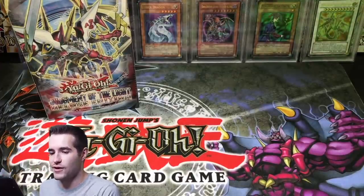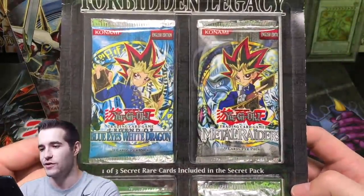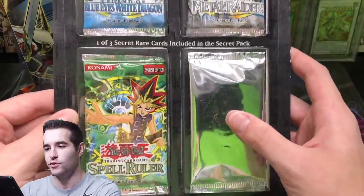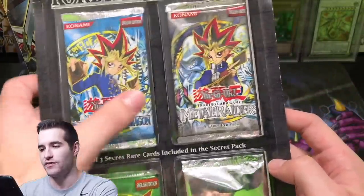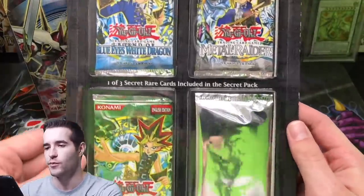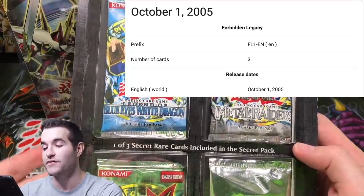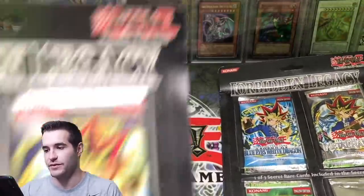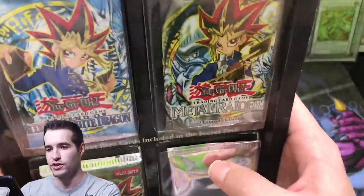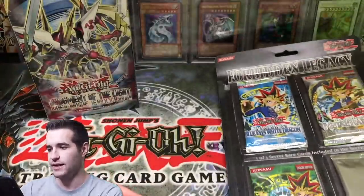We have the epic Forbidden Legacy packs — the place you can get EN cards. We have potential to pull a Blue Eyes, Dark Magician, or Karibo out of there. And we've got, obviously, the old school packs. These came out in 2004 or 2005 — still really old, about 15 years old at this point. We've got two of these, so six packs total — two chances at a Blue Eyes or Dark Magician. There are only three cards in there, so we've got a good chance.